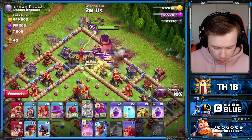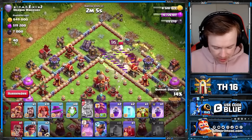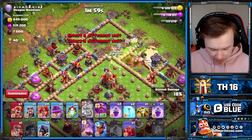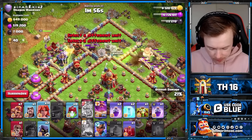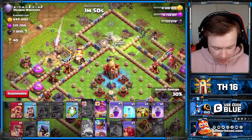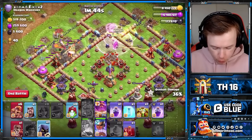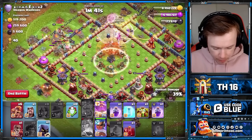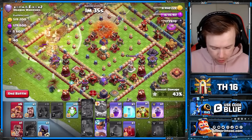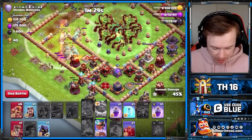We're going to use the King and Queen together, and in a perfect world I'll get the Town Hall. Hopefully that Monolith locks onto the King. Beautiful. My Queen could go anywhere here - okay, she goes in. Beautiful. And now look at how much tighter the funnel is. King's going to go in, and now we're going to use the Root Rider spam. We pop the Queen ability, and now I'm going to use the RC with the Root Riders. The Queen's going to get the Town Hall. That could not have gone better. Now I'm going to pop my Warden ability. And now I can look at where I want to use the Overgrowth spell - we're going to use it in the core.